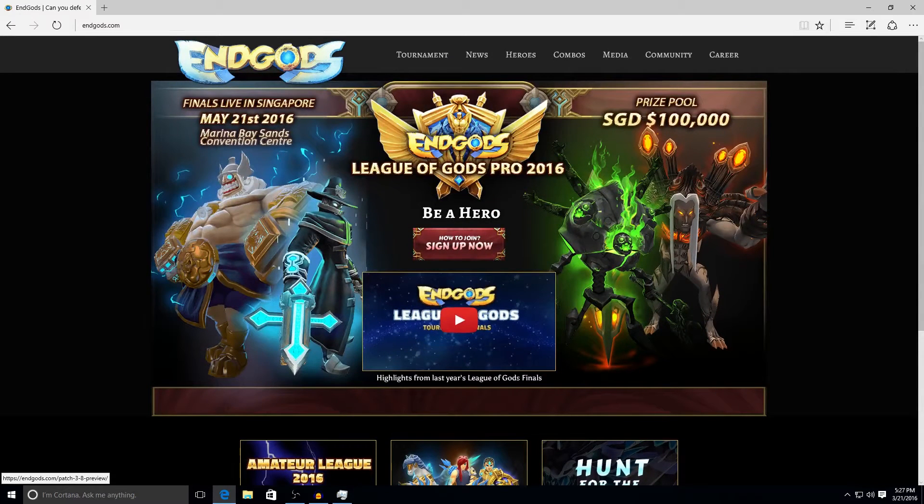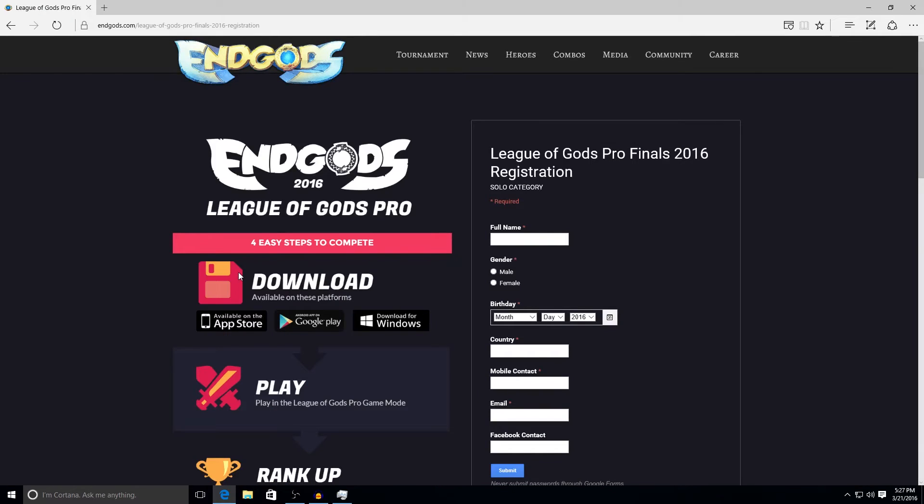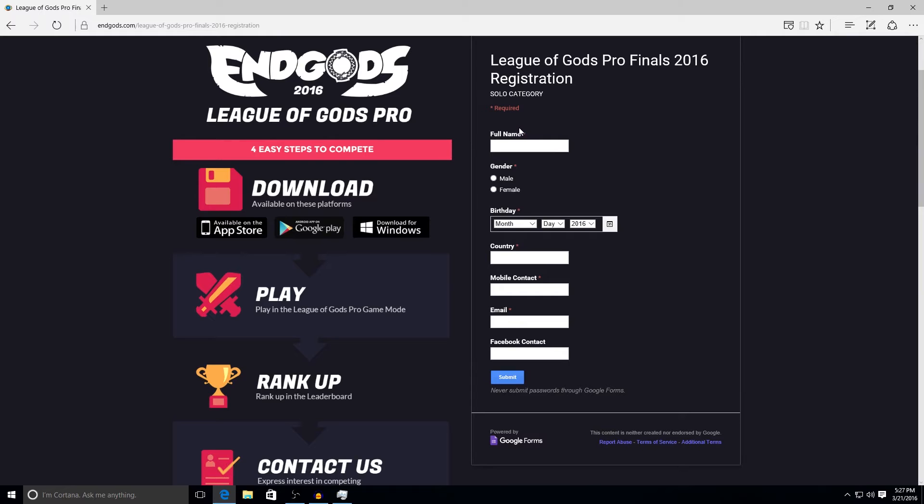How do you compete in a tournament? You just click sign up here. The instructions to compete in our tournament are really simple. First, I recommend to everyone to just fill this out and submit your information. This is a good way for us to stay in contact with you for upcoming announcements and tournaments and any upcoming event that we might have.